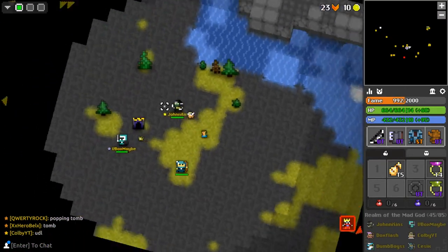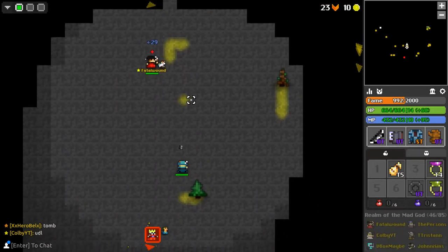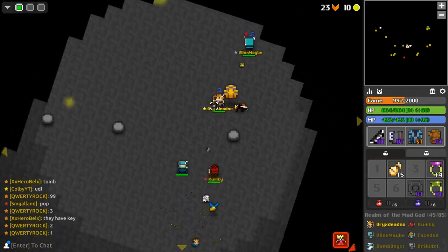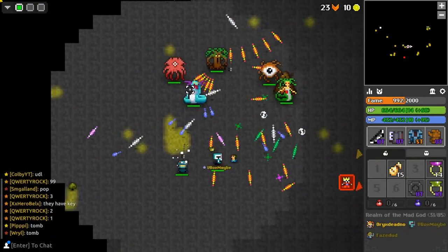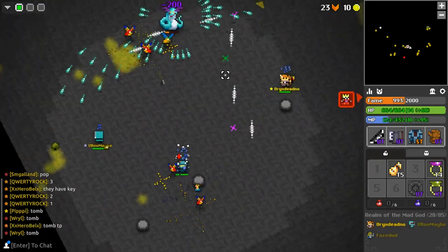But look at how fast this Doom Bow shoots with 73 attack and 71 dex. It literally seems like it's almost one-shotting these gods. You can throw in the lute there too, so it's really good for god walls.